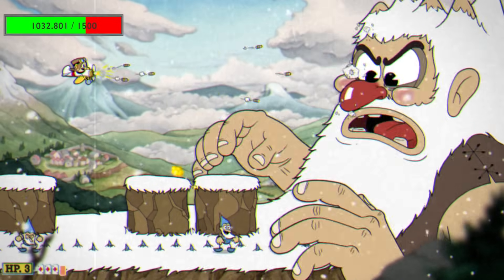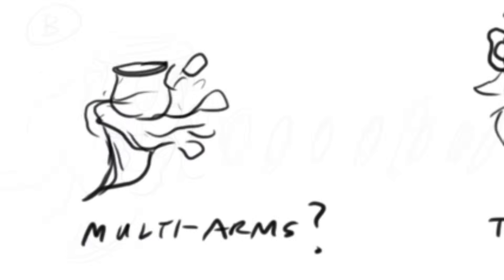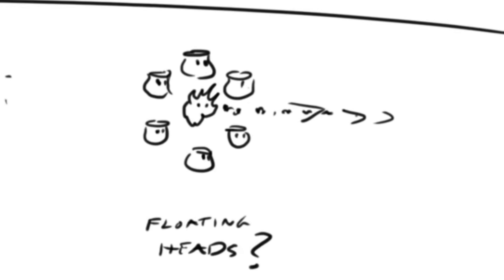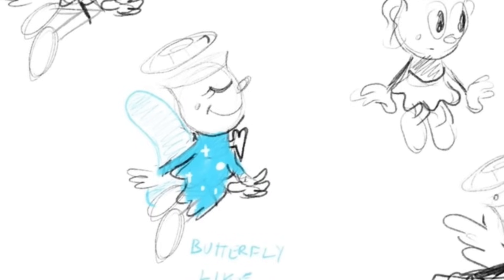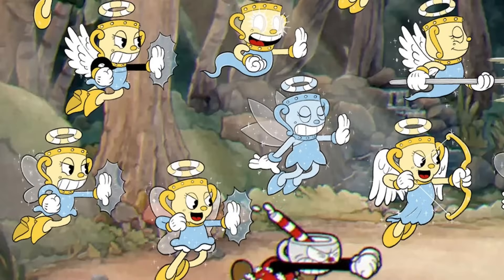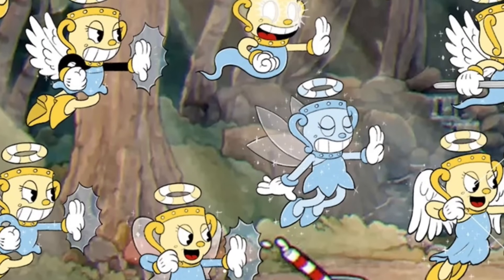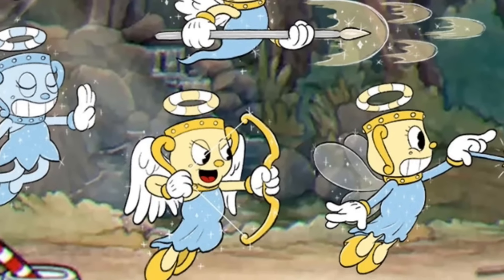There are also unused ideas for Ms. Chalice's super attacks. One, similar to the Ghost Stampede, would have spawned a Ms. Chalice spirit with options including a projectile attack, a multi-arm move, or summoning three ancient chalices for a heart projectile attack, or floating heads doing a projectile attack. Other conceptual designs for her included a butterfly fairy, a design using a spear with angel wings, a wand for a magic attack, and a bow.